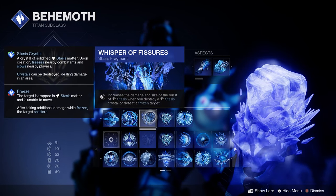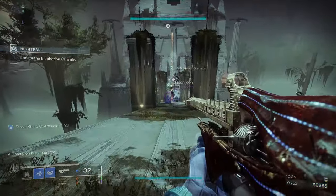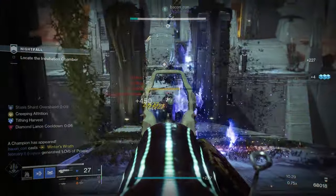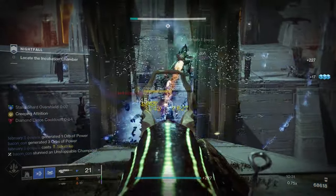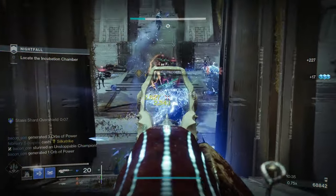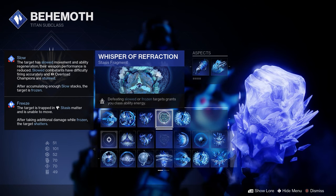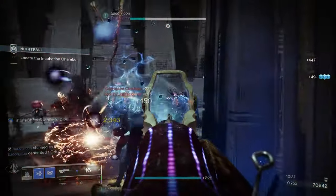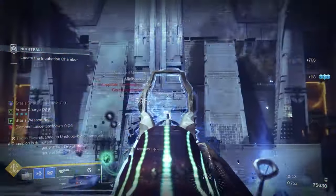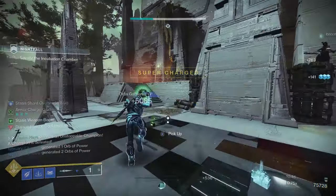Next fragment is Whisper of Fissures, which increases the damage and size of the burst of Stasis when you destroy a Stasis crystal or defeat a frozen target — great for shattering the crystals our diamond lance, Wicked Implement with Headstone, and our Glacier Grenade will create. Whisper of Refraction: defeating slowed or frozen targets grants class ability energy, helpful in getting our barricade back quickly. And last, Whisper of Rending: primary ammo weapons deal increased damage to Stasis crystals and frozen targets. Wicked Implement is primary ammo and there will be lots of crystals and frozen targets.